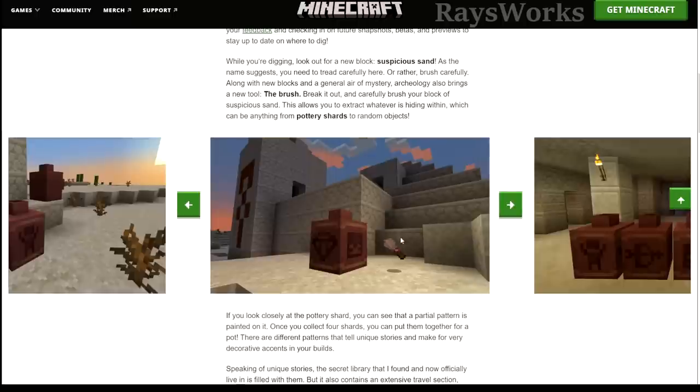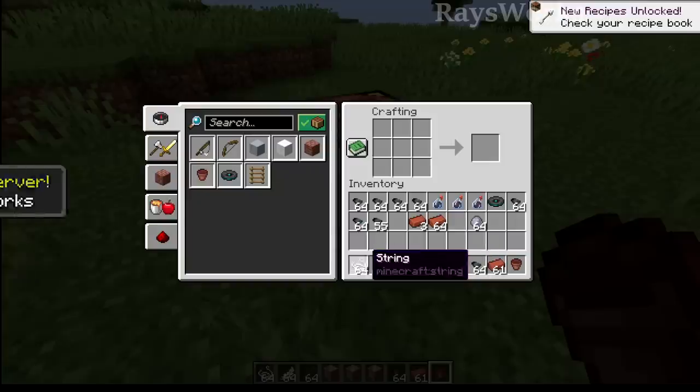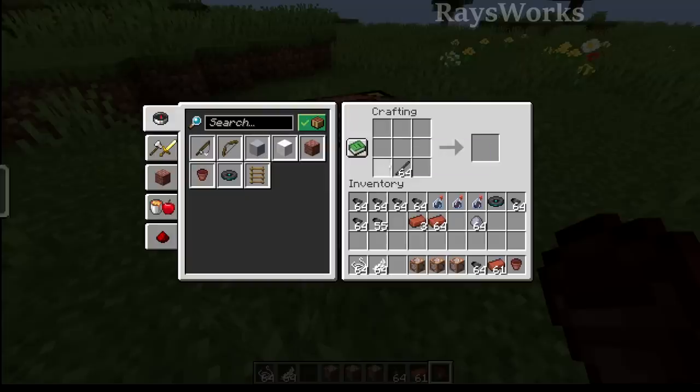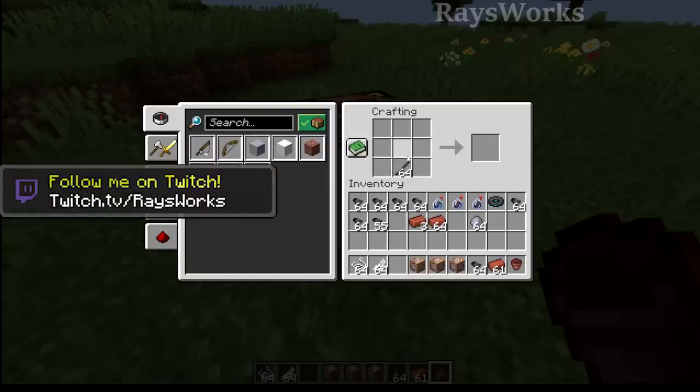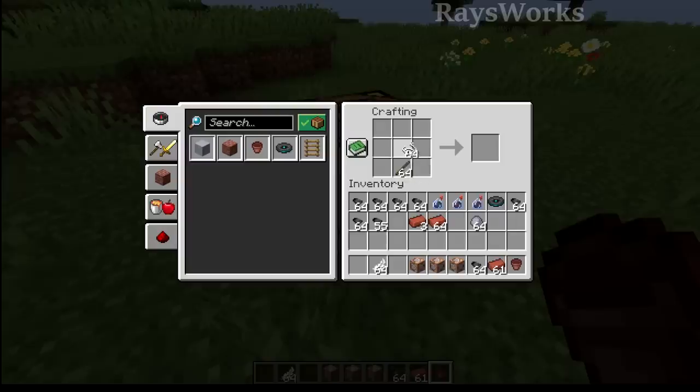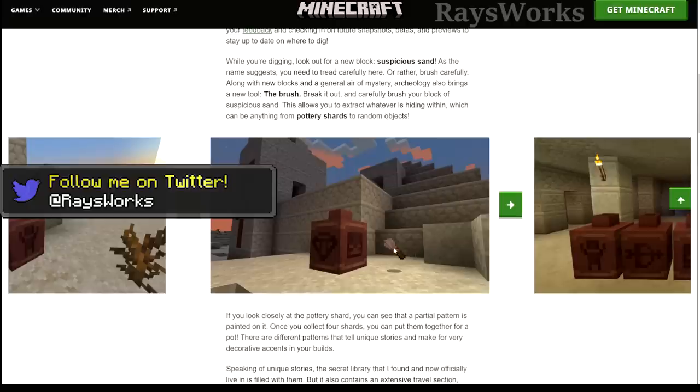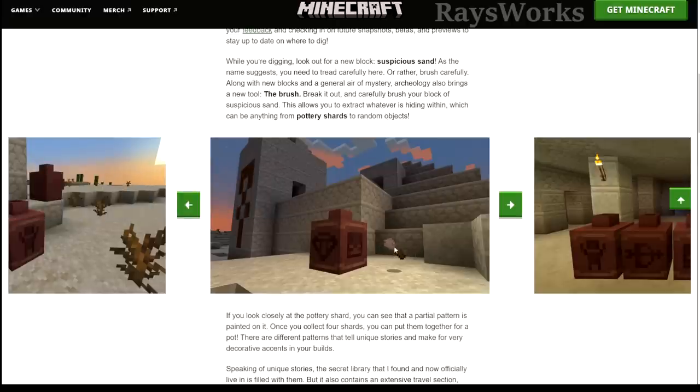The brush will probably be something the player can craft, so when you're out at these locations and find suspicious sand, you can just craft up a brush rather than having to specifically find one somewhere. It probably consists of a stick and maybe some string or maybe some feathers. Looking at the image, it definitely looks like the brush could be made out of feathers.